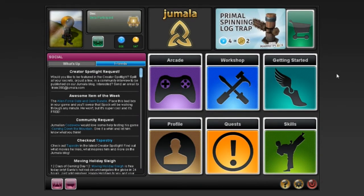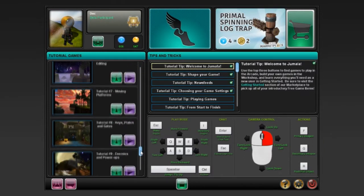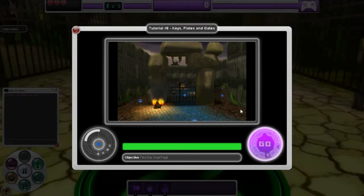Hello once again, this is Doc. Welcome to Getting Started Tutorial Number Eight in our tutorial video series. This one covers keys, plates, and gates. So far we've covered teleporters, terrain editing, moving platforms, and all sorts of earlier gameplay mechanics. We're getting slowly more and more complicated as these videos go along. This one is going to cover keys, plates, and gates, which cover more advanced adventure game puzzle-style mechanics.